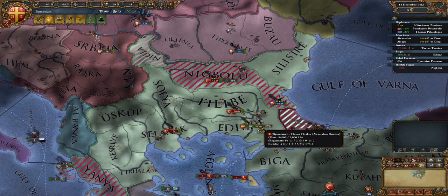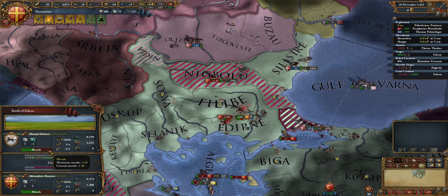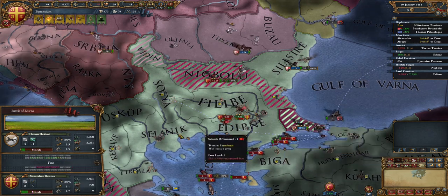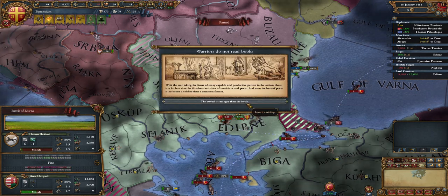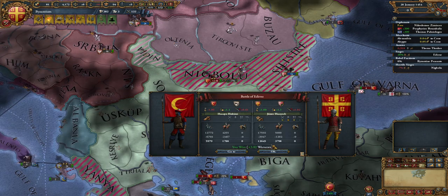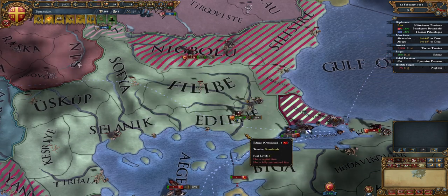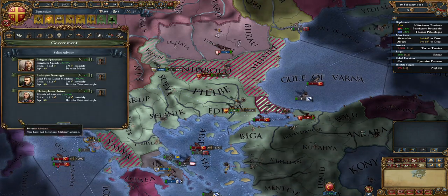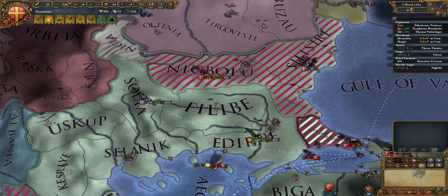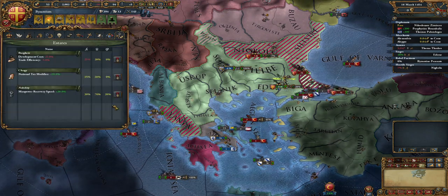Looks like they're going to return provinces. Hungary is resilient — trying to stand up for themselves. I don't understand why the Ottoman units haven't attacked me while I'm sieging down their entire area. Lots of provinces returned. I'm sieging down their capital and they're just chilling. They've got river crossing penalty so hopefully Hungary helps us. Our general is doing his job. Another stability loss — we lost about three stability. 9.99 war exhaustion. We lost a lot of men in that battle — brave soldiers who helped their cause greatly.